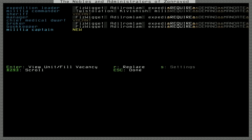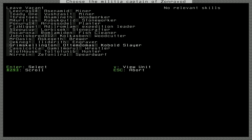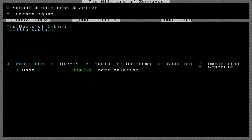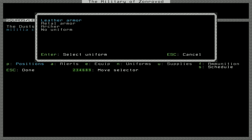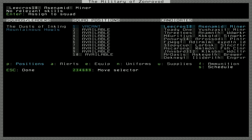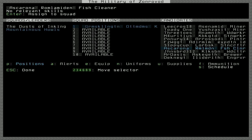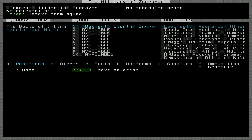It's time to promote someone to Militia Captain. Given that Grim Skeleton has been slaying quite a few kobolds, he's gonna be our new militia captain. Everyone will have a chance to prove themselves, but we need to create another squad. We'll give them leather armor and find Grim Skeleton. Not Militia Commander — not yet.